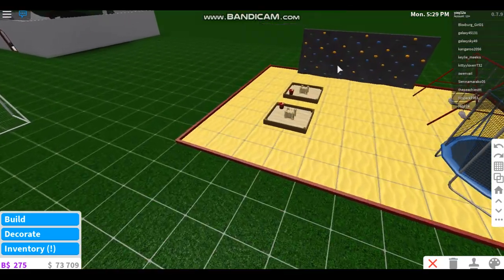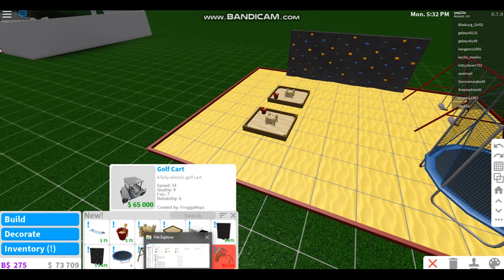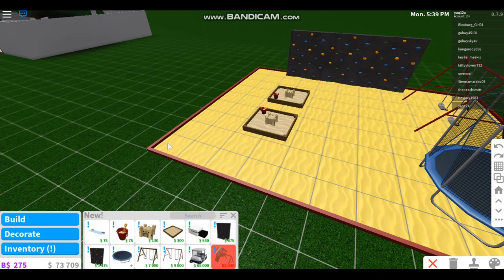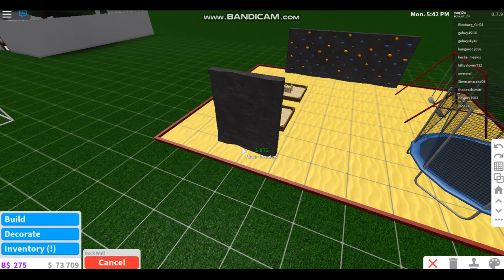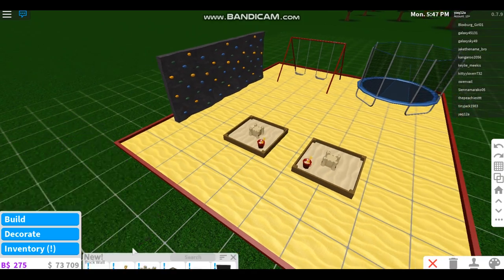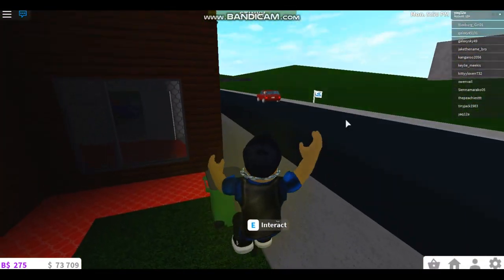Over here you can see there's a golf cart, a sandcastle right here — I basically bought everything. There's a rock wall right here, and I also brought a trampoline. Let's just use the stuff before we get to the main part of the video.